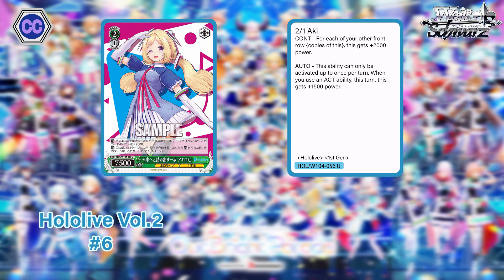The only level two on our entire list is this 2/1 Aki — 7500 power — with two effects. For each of your other copies of her in your front row she gets plus 2k. And once per turn, when you use a startup ability, this card gets plus 1500 power. Pretty simple, only one soul, but if you have a full field of her at level two she's essentially a 2/1 level 5 in terms of power, and running her with any backup she'll be at least 13k base — very hard for a lot of decks to answer.